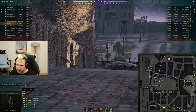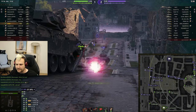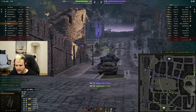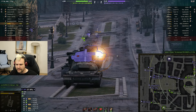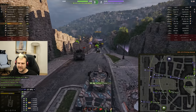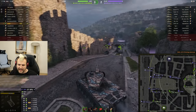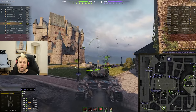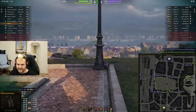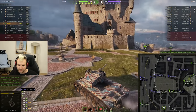This tank has preferential matchmaking, which basically means you cannot meet a higher tier than tier 9. And this is an absolutely amazing thing. Usually, preferential matchmaking tanks are not that great compared to other tanks — for example, Škoda T56 obviously has no match for that vehicle. But what this tank has going for it is bullying lower tiers. This is the whole point of this vehicle — you want to get into matchmaking against lower tier tanks and show you are the boss.